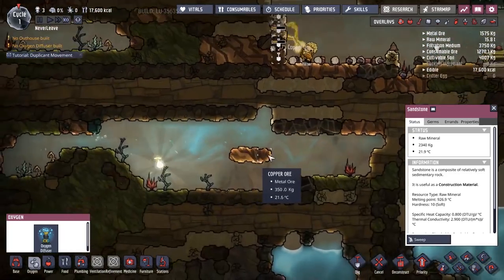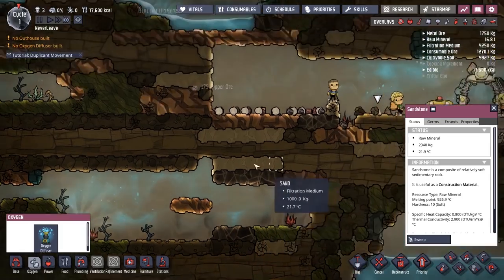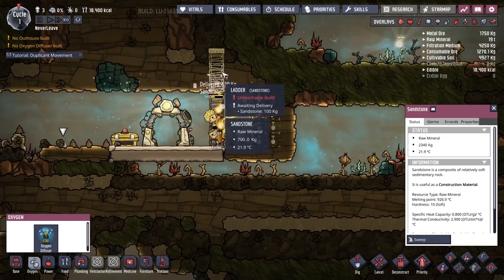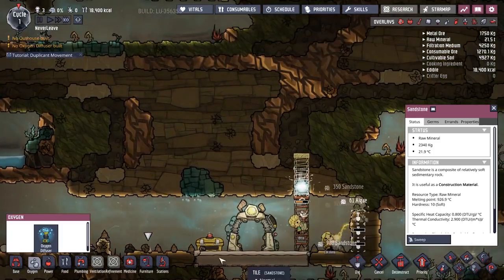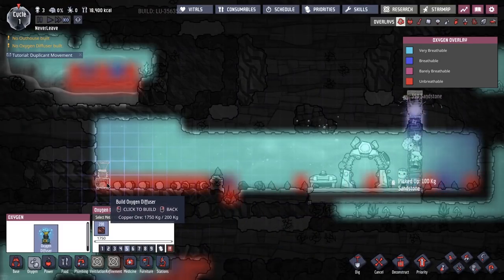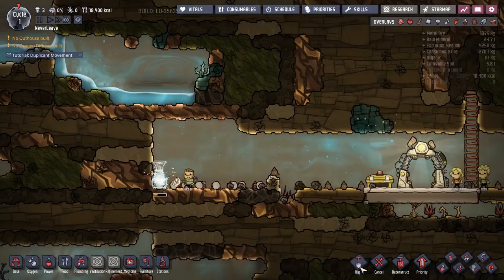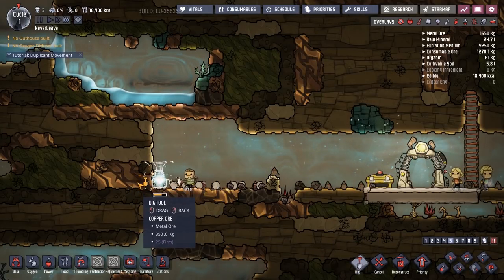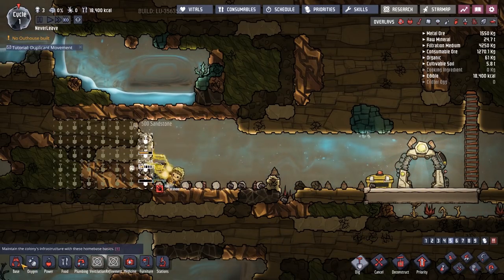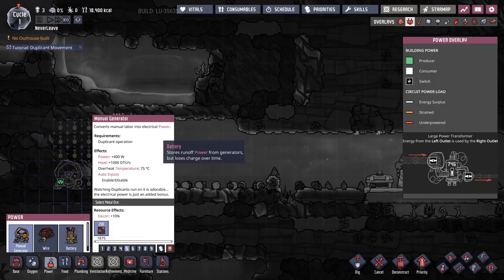Look, there's oxygen mixed in there — it's perfectly fine. All this oxygen down here is perfect. Carbon dioxide is breathable... if I'm having trouble breathing carbon dioxide, it's not my fault, it seems like a them problem, not a me problem. We need ore. Let's get an oxygen diffuser going over here — we need a manual generator, so I should knock more room out on this side, get some more ore, and get a diffuser going.